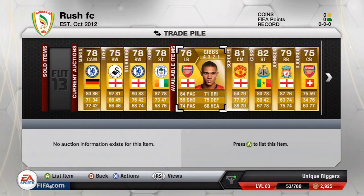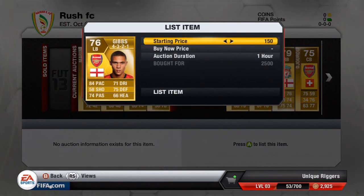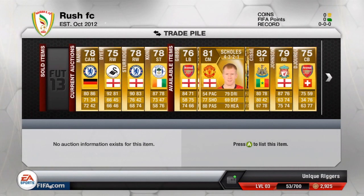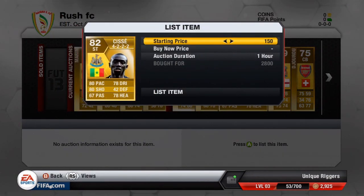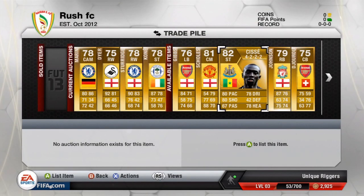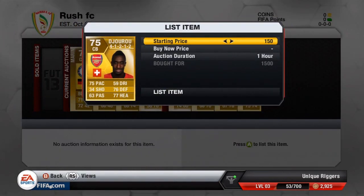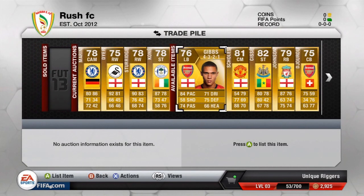Here are my final players for this episode. Gibbs for 2,500 coins, aiming to sell for about 3,500. Skulls for 2,600, also looking to make around 1,000 coins on him. CSA for 2,800 through bidding, targeting about 4,200 coins. Glenn Johnson for 4,200, probably trying to sell for around 5,500. And Juru for 1,500 — picked him up on the 59th minute, so pretty lucky to get him — aiming to sell for about 2,500 to 3,000 coins. I'm going to list these players now.